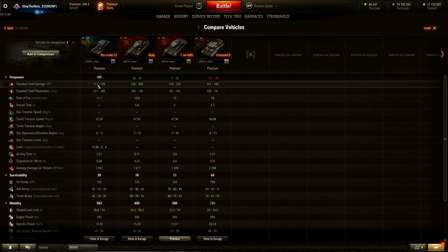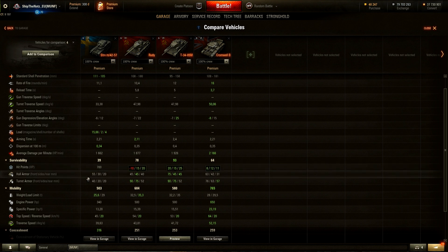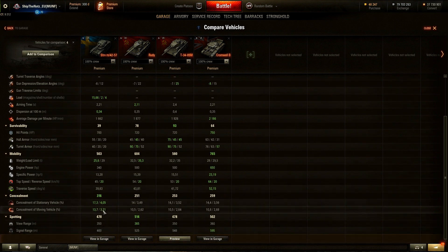Rate of fire 11.1 shots per minute. Average damage is one of the lowest — even the Cromwell has lower average damage. Standard shell penetration is 148, and premium shell penetration is 190. Hit points are 700 — the lowest amount. No armor whatsoever, essentially no turret armor either. It is the lightest tank of all the compared vehicles. Top speed is 45 — it gets up to top speed without problems, but compared to the Cromwell's 64 km/h it is still nothing.